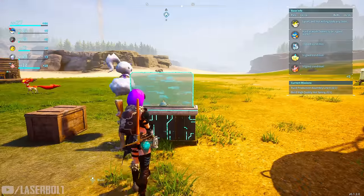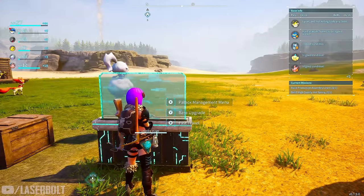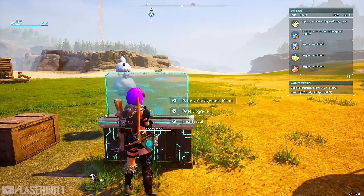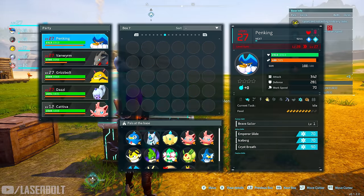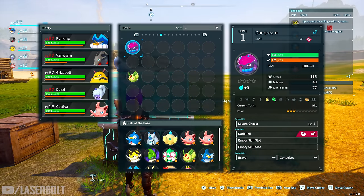Let me share with you guys the pals I personally used my first time around, and I was able to kill it in under two minutes. So we go into our pal deck, and the pal that I used is this one right here, known as Daydream.